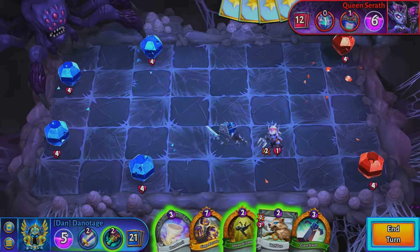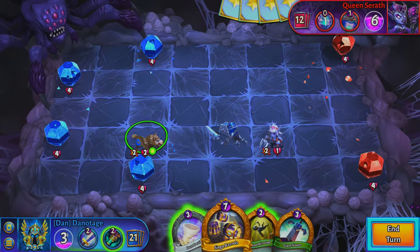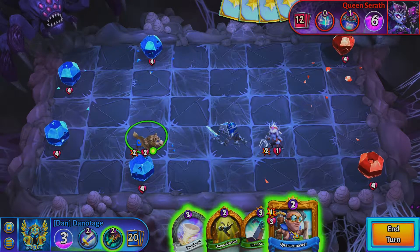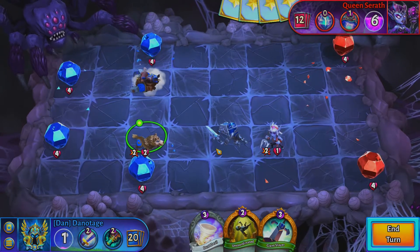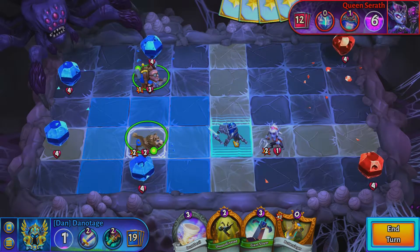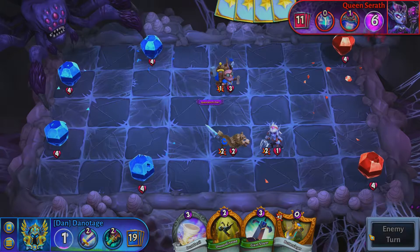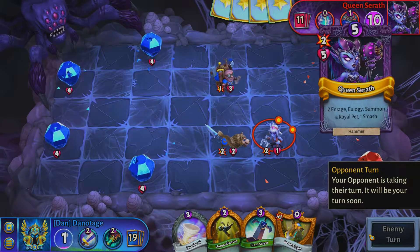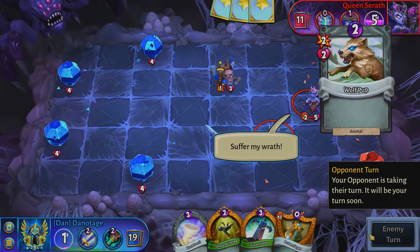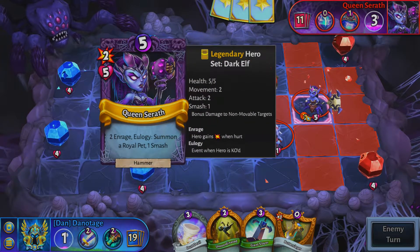We want to unit out but all we have left is the wolf pup, so we want to be careful. This card is very expensive so I'm just going to discard it — we don't need it right now. We'll play the quartermaster because we do need units on the board and need to keep the board in our favor. Hopefully we can bring him close and bait out her attack. Here comes the queen. The queen is a pain just like the king was — she has two enrage, which becomes a huge problem.